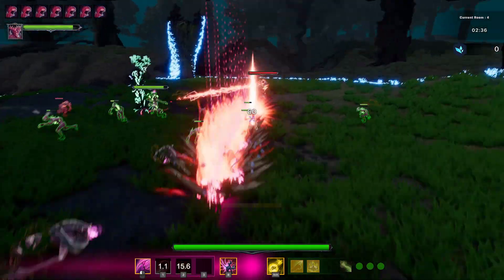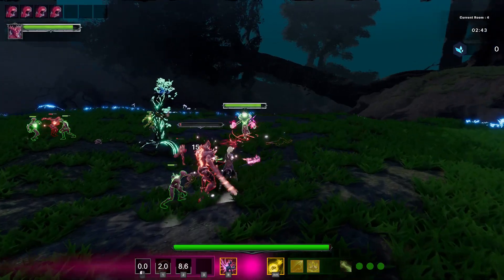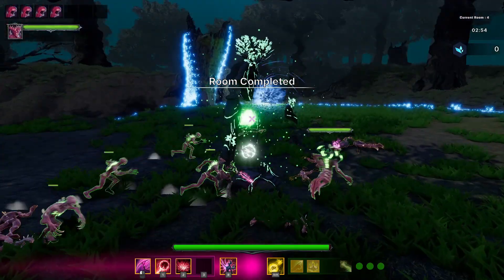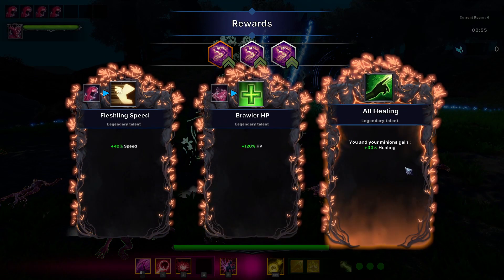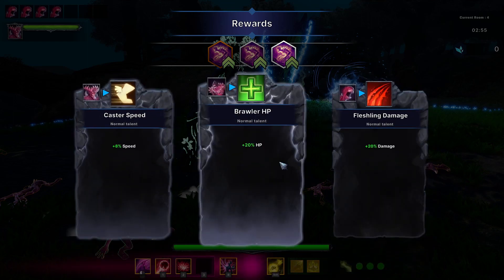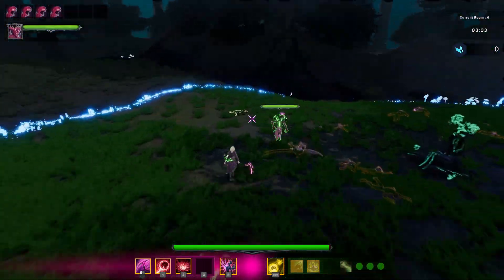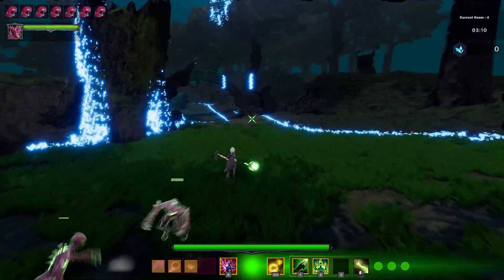We can get a monster upgrade. Room's complete. I can give — we don't have a Brawler, and we gain healing so all damage. Let's give our fleshling some damage too. Let's head towards the next room — I forgot to raise everybody, just make sure we have everyone. Let's go.